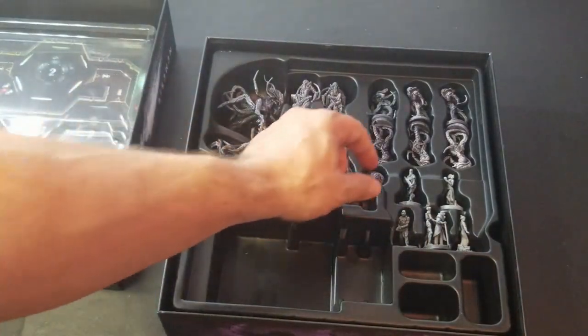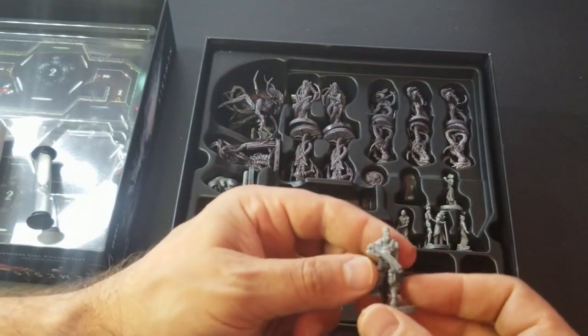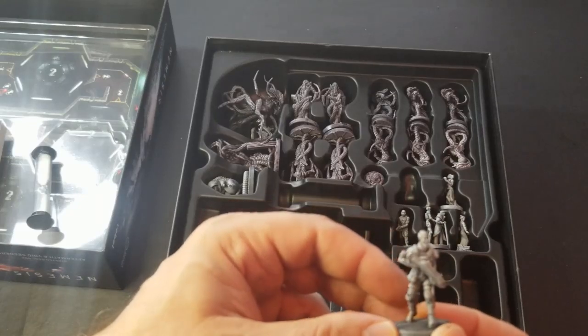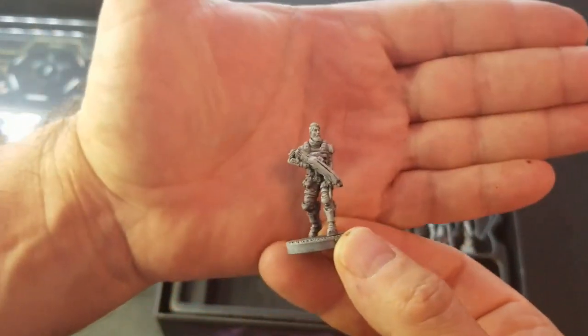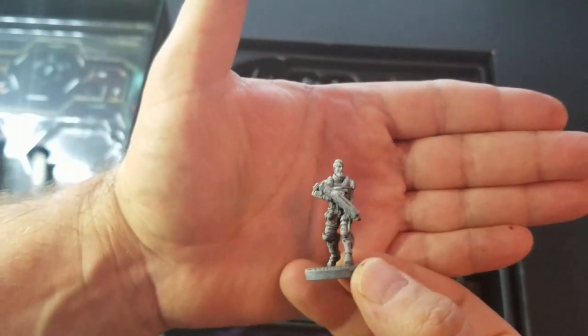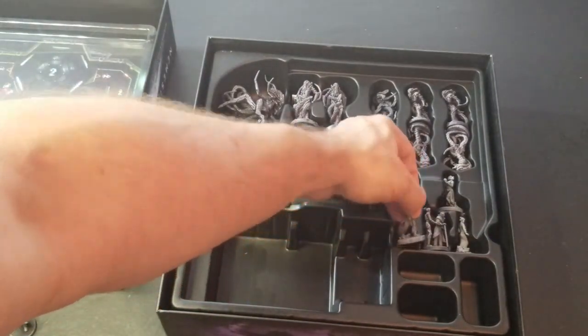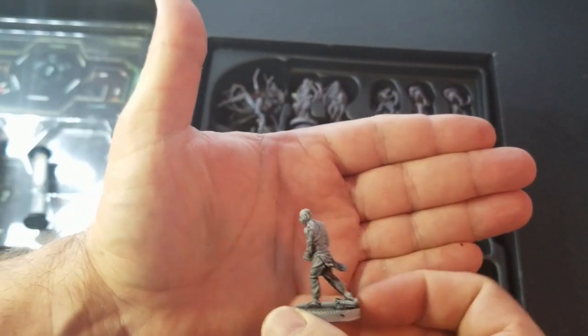Let's get to the miniatures. I opted to get the sun drop on there — I didn't want the fully painted ones, so I did pay for the sun drop. Here's one of our first characters. That may be the bounty hunter. And here's the convict — he's got that mask on, it almost looks like Bane.